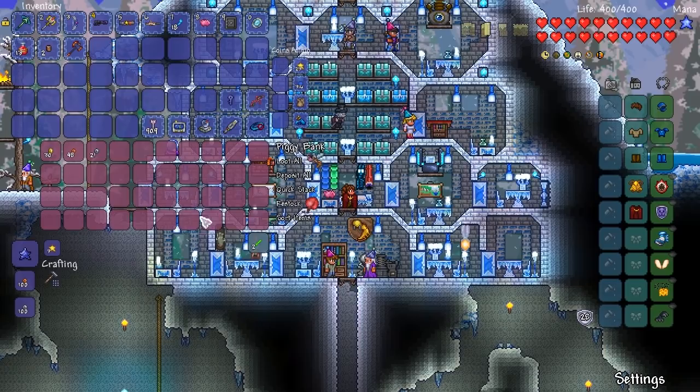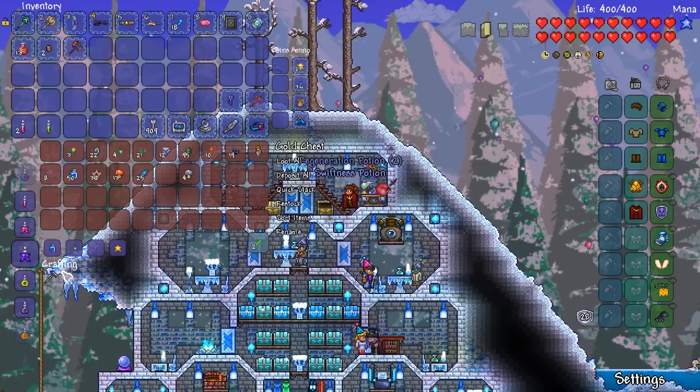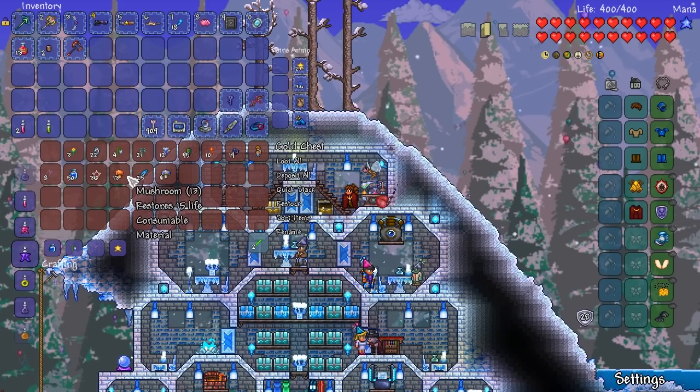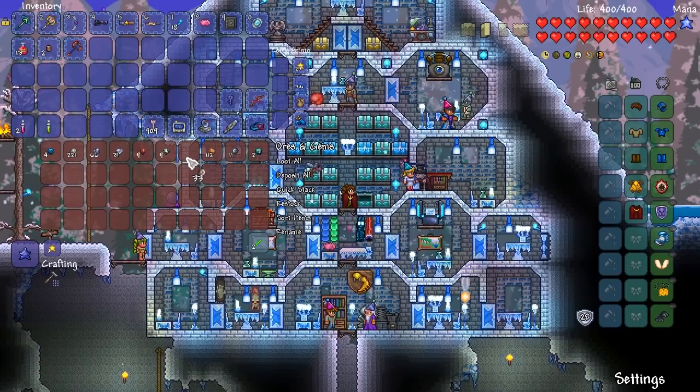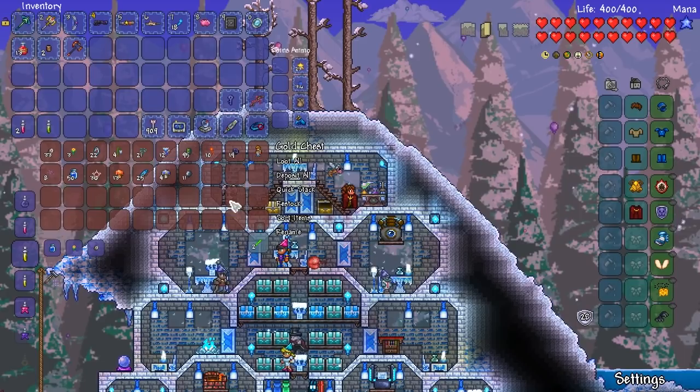Do you guys think we could actually take down the twins with 28 defense? If you think I could do this, drop a like button — no, I'm kidding. We've got Daybloom. What we need for the Iron Skin Potion is the Iron Ore. Let's go and grab some out — yep, there it is — and some Lead Ore as well. Now we can make ourselves Iron Skin Potions in plenty.